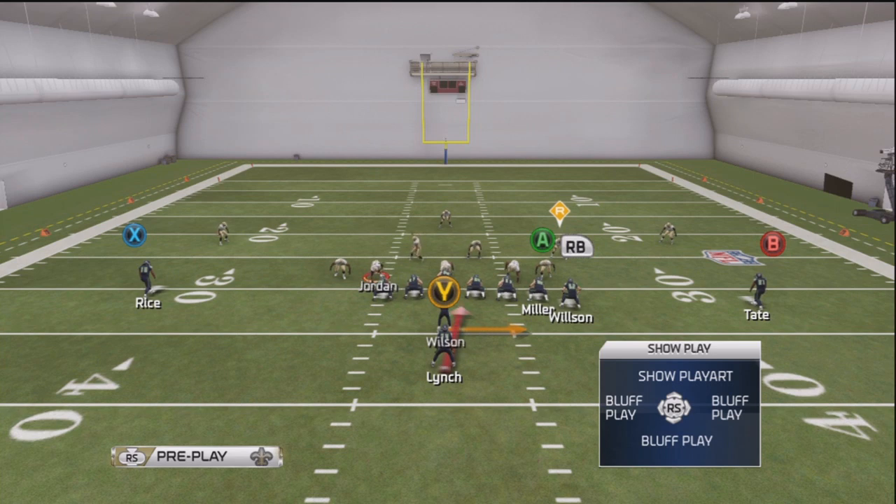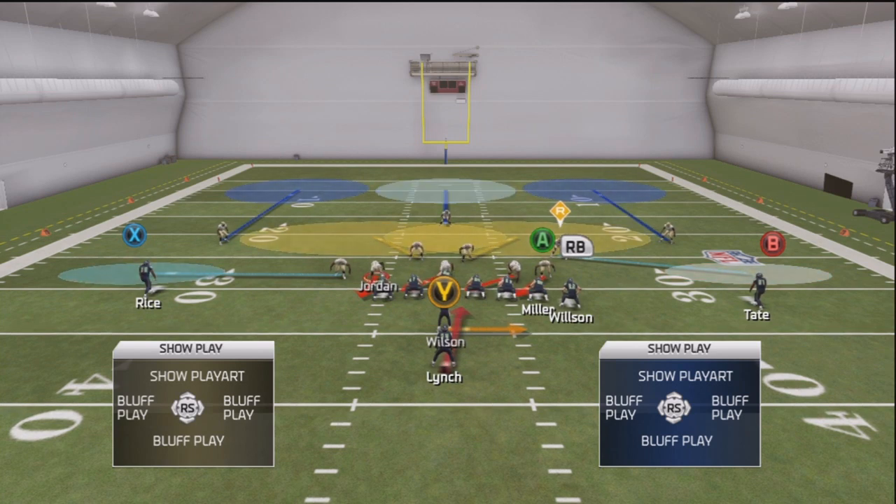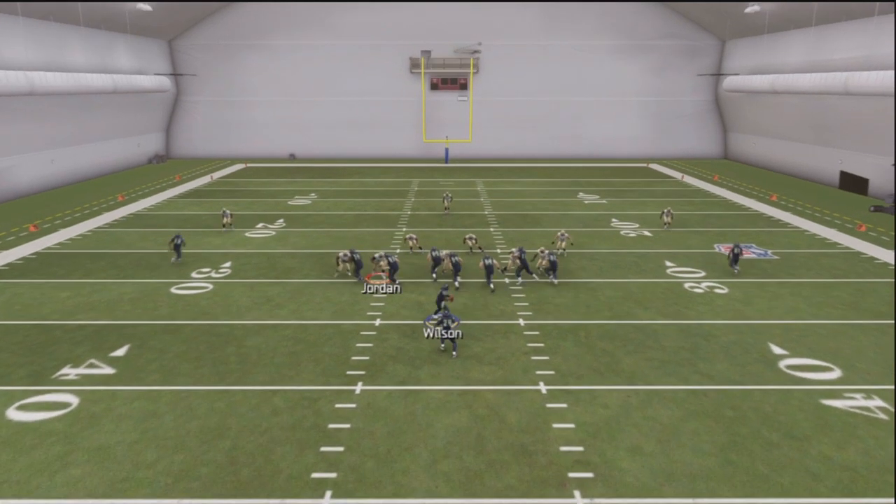In the 3-4, the safety is once again the read option guy in zone. In man, they really don't have one — it should be the end, but the end's getting blocked. That's what makes this formation good too: when someone runs man coverage, there's no read option guy. The end that would normally stop it is getting blocked, so there isn't really a guy to come after you. In zone, the safety has to go all the way around or shoot the gap. If he shoots the gap you run inside; if he goes outside you keep it with the quarterback because there's a long way for him to go around.